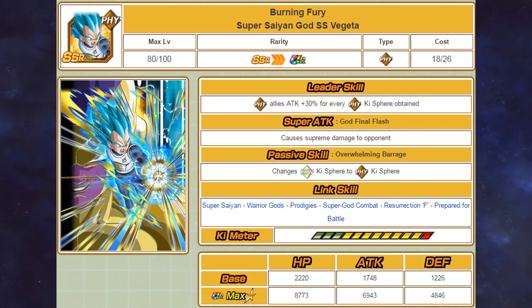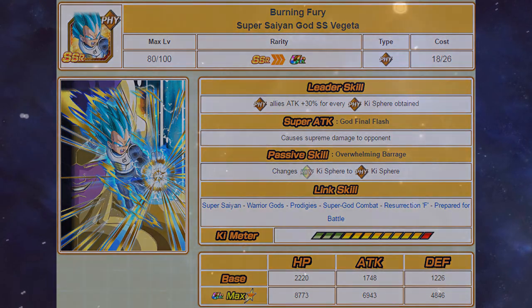Because he has Prepare for Battle he fits very well into a mono physical team. He is an orb changer which is great if some of your units don't share any links, but even though he has supreme damage he still doesn't hit that hard, making Vegeta more of a support unit. However, if you're ever trying to nuke a certain event his leader skill is definitely going to be the best for that, and overall he is a decent card.